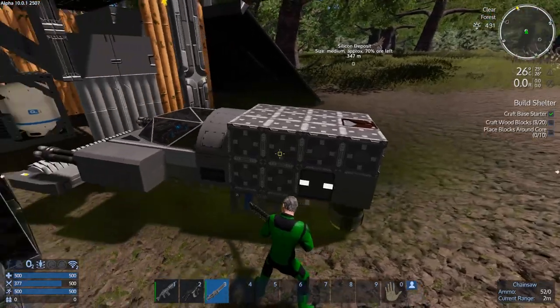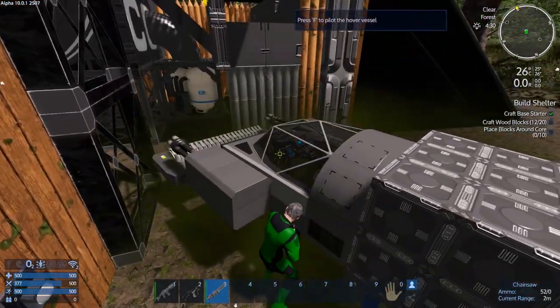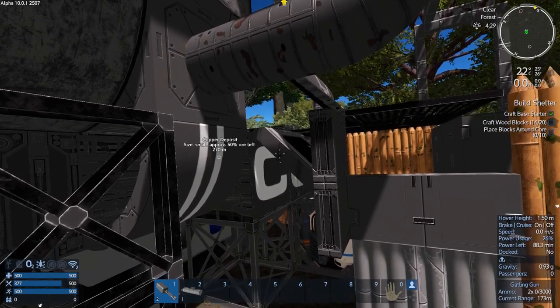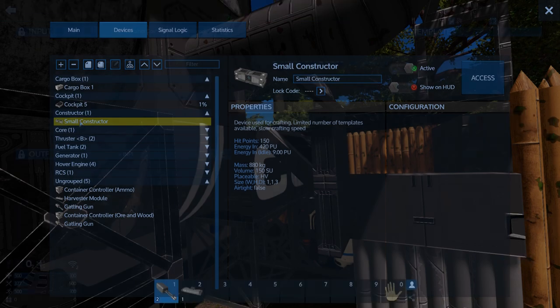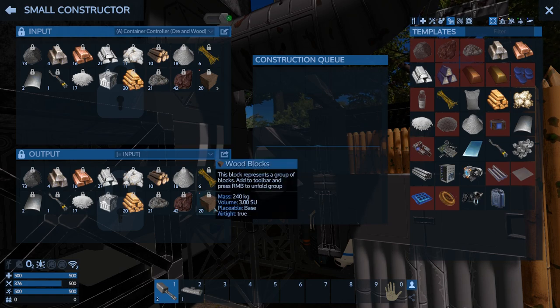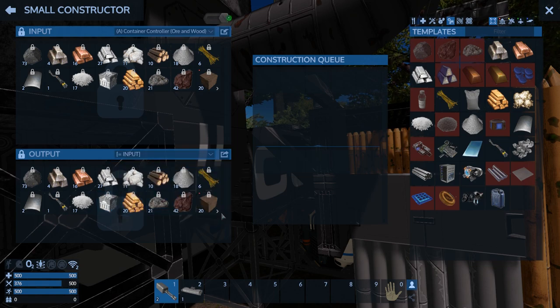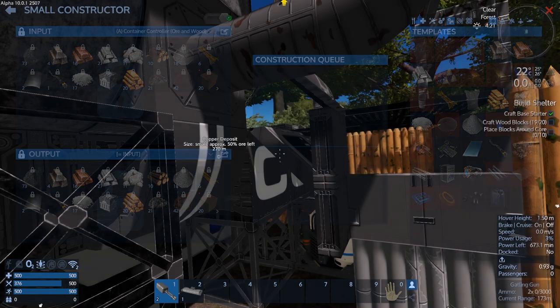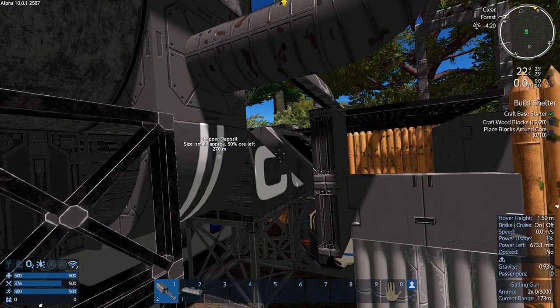Okay it's waiting to craft. Let's take a look — it's all done, wow, it popped those out really quick! It's faster than the portable constructor obviously. So it wants us to lay this down and put blocks around it — well I don't necessarily want to do it around here.